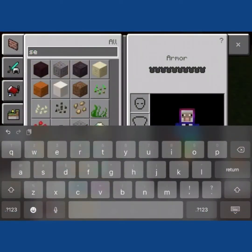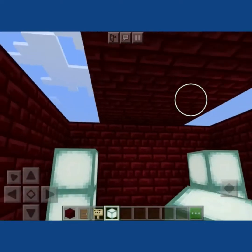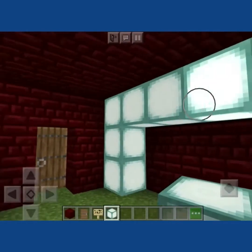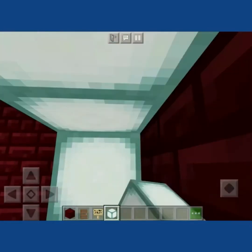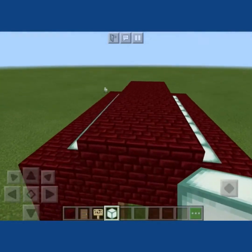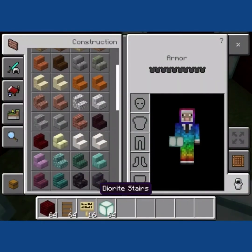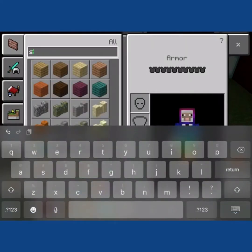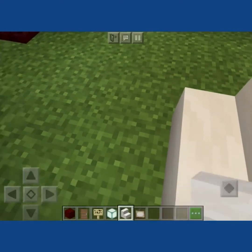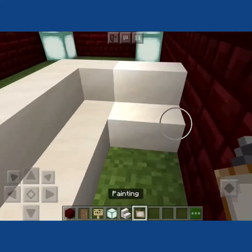I'm going to go ahead and add my lighting so whenever I get in there it's not too dark. I want to have a living room to your right, which I want to do. So I'm going to skip the painting and curve right on in. I can move that. Now we're going to have a little area where you can paint.